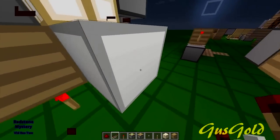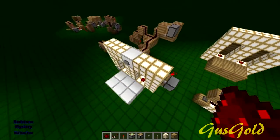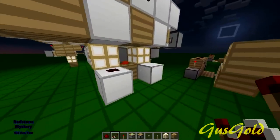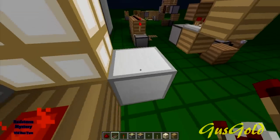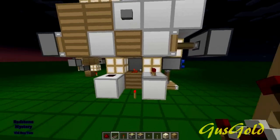Also, because it's a transparent block, I have got redstone in there so it should work, but also because it's a transparent block, you can't draw power out of it.